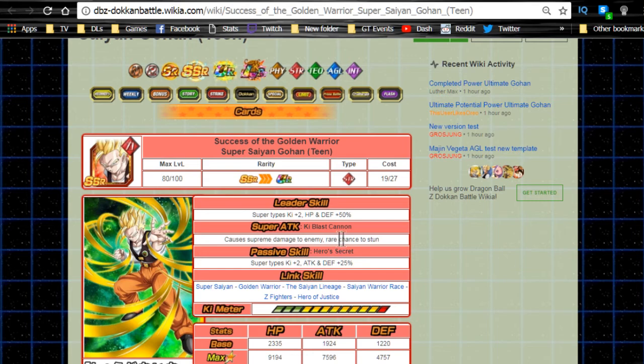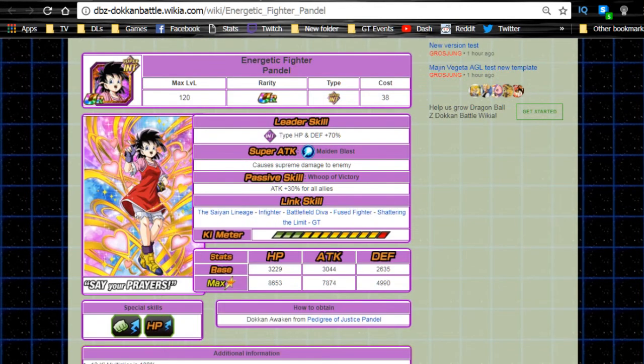The World Tournament Gohan has probably the best passive skill for this team - Super Types Ki +2, Attack and Defense +25. You really want him on this team if you're running LRs because it's Ki +2 plus you're giving everyone an attack and defense buff. Personally I think he's the best support to run on this team for that buff if you have him and you're running LRs.